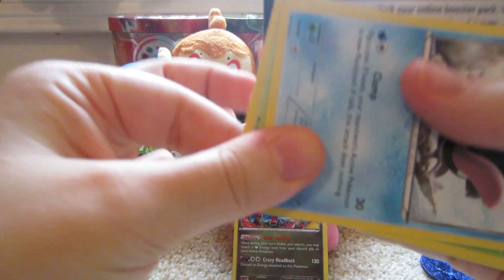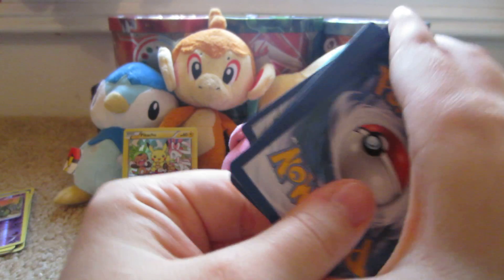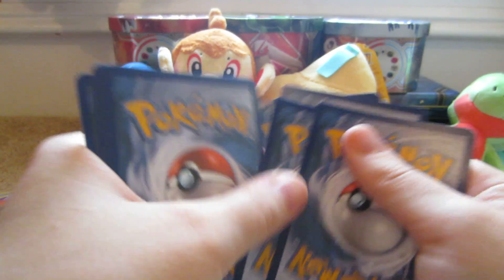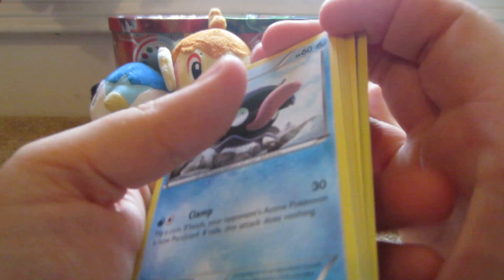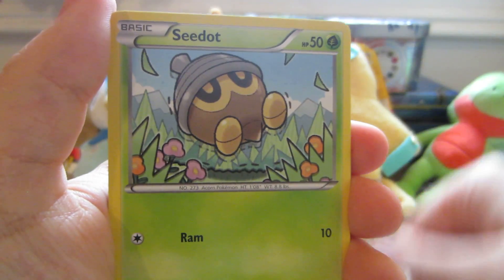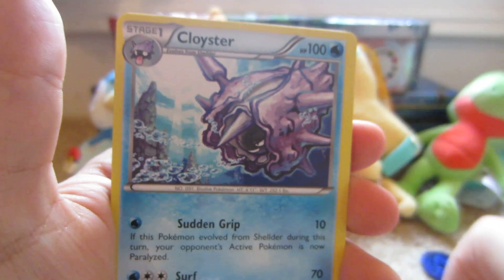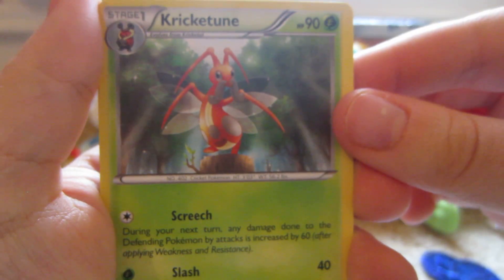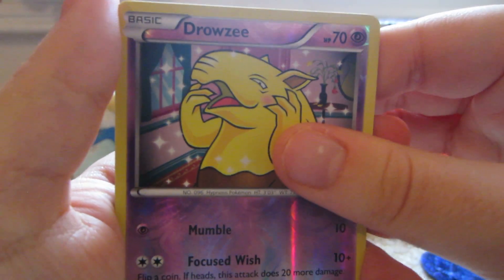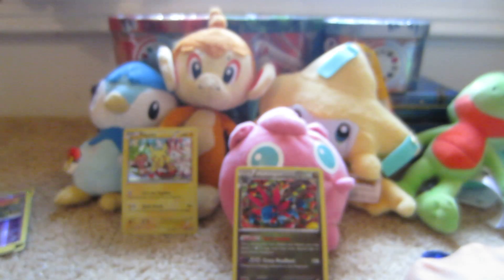I'll take the code card out from behind the camera. Here we have Shellder, Seedot, Tympole, Trubbish, Phantump, Cloyster, Kricketune, Max Elixir, Drowzee Reverse which is a common, and the rare is a Pangoro Non-Holo.